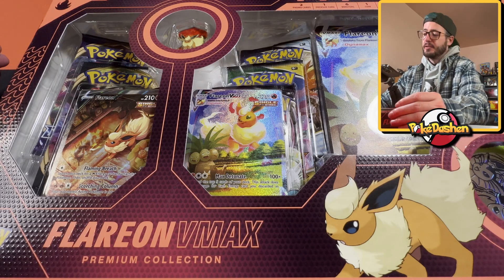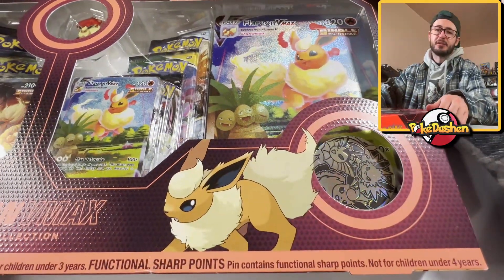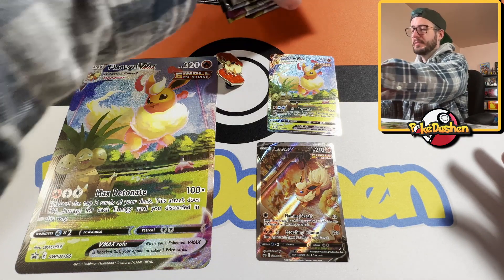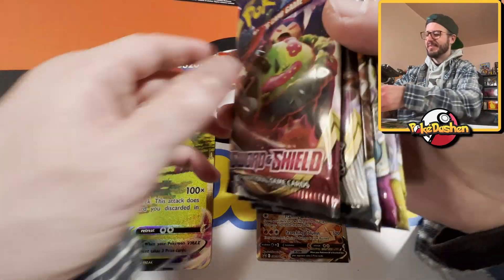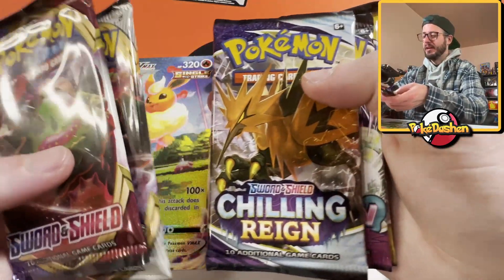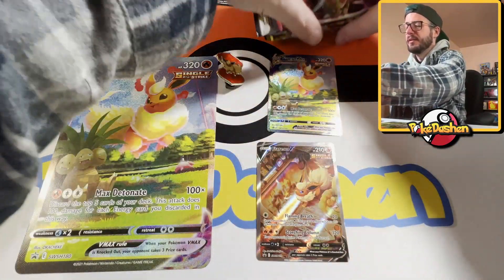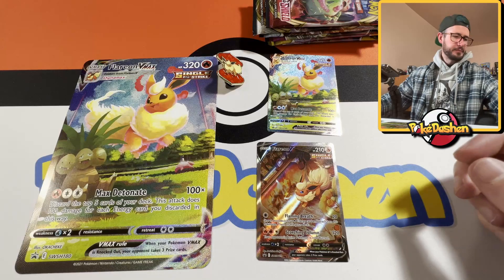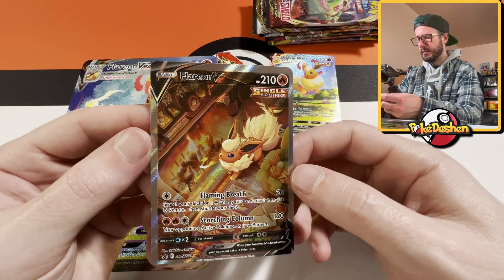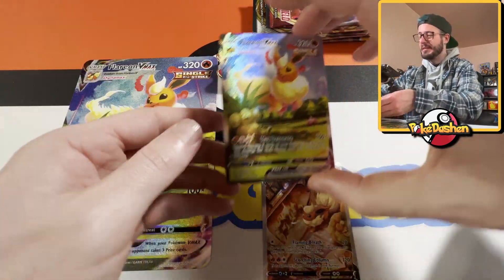I figured we'd start with the Flareon box — I am so excited about this. So this is everything that came in it. The set selection is pretty crazy: we got Sword and Shield, Rebel Clash, Chilling Reign, Fusion Strike, and then two Evolving Skies. This is going to be a good opening. Here is the code card, and the centering's a little bit off but I'll still take it — that is a gorgeous alternate art.